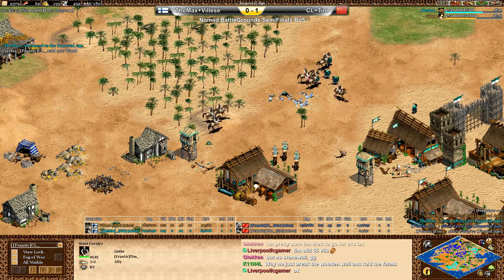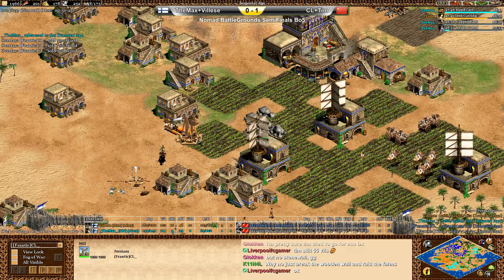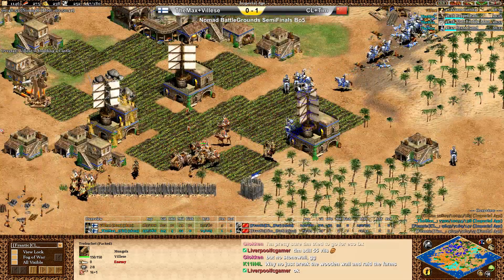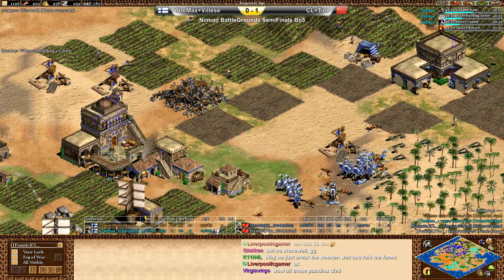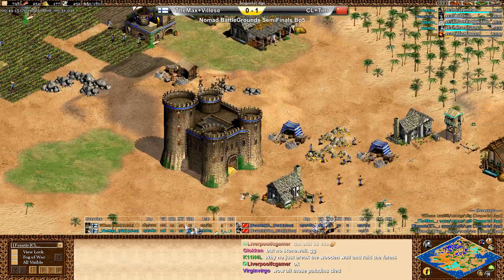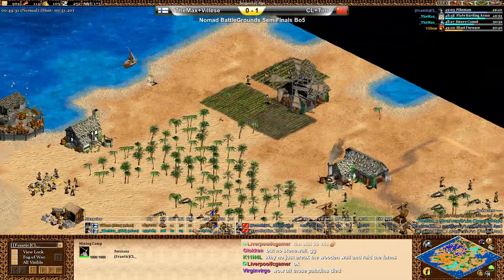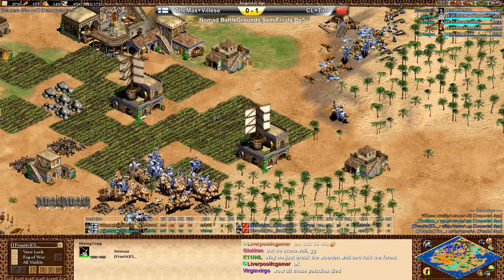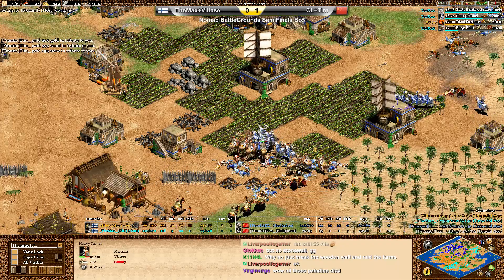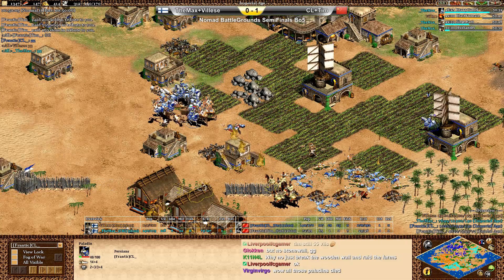Max has reached Imperial Age. Looks like Max is going to go into Heavy Camel himself — we saw how effective that can be for the Mongols, and it can be even more effective for the Chinese, which get better upgrades on their cavalry. Of course, the Mongols lack the last armor upgrade. Valise being stopped a little bit by CL, but with such a food and gold intensive unit, it's going to be hard for CL to maintain production. Valise is placing a castle next to his gold — that could be really decisive, because then Paladins won't be produced anymore due to lack of gold. And there's the GG.